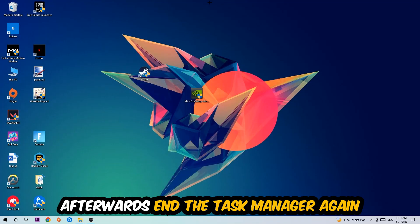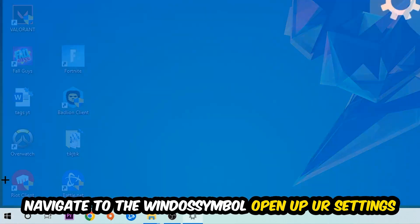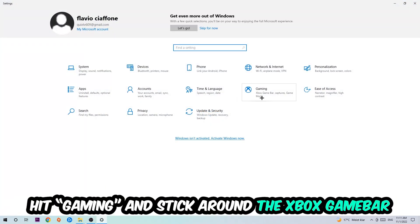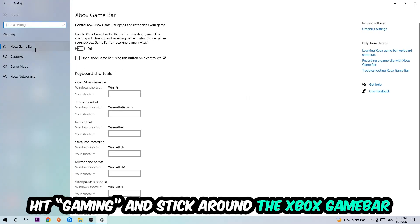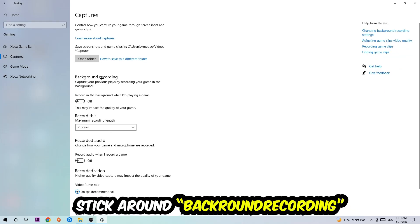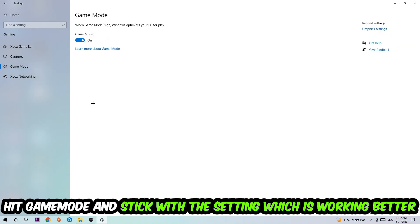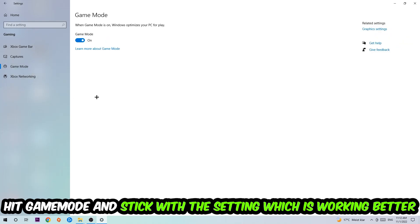Afterwards, navigate to the bottom left corner, click the Windows symbol, open up Settings, and hit Gaming. Stick around the Xbox Game Bar and turn it off — it doesn't really come with any benefit and impacts your performance badly. Then hit Captures, go to 'Record in the background while I'm playing a game,' and turn that off. Afterwards hit Game Mode — I can't really tell you to turn this off or on; you need to check it yourself and stick with the setting that works better for you.